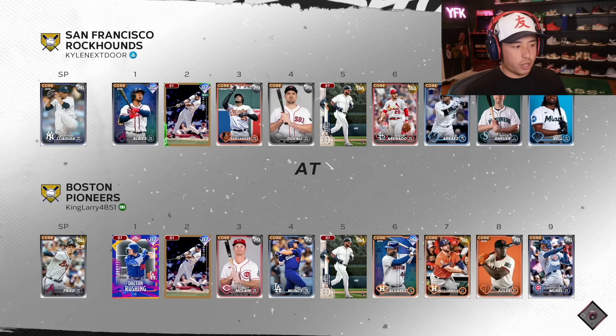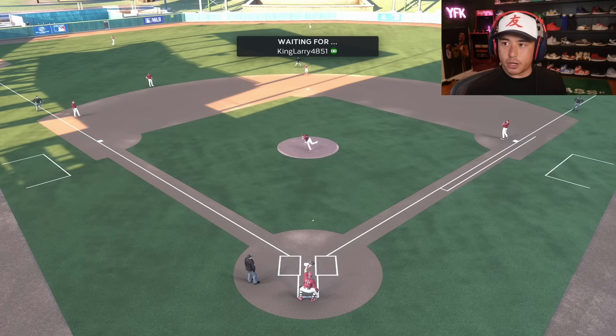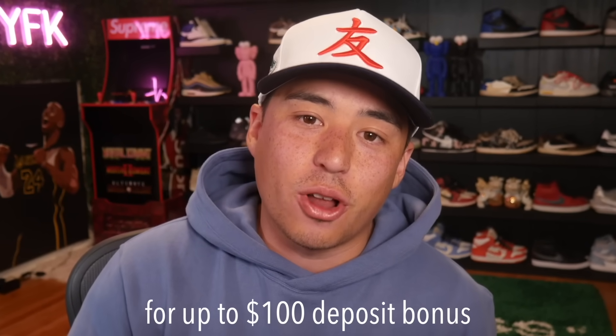I want Tony Clark to be bad. Let's play it by ear because people were saying it isn't gonna work — I think it is gonna work so we're gonna find out. Take notes if you guys want to do this. To all my big MLB fans out there, make sure to use code Kyle when you sign up for Underdog Fantasy for up to a hundred dollar deposit bonus.